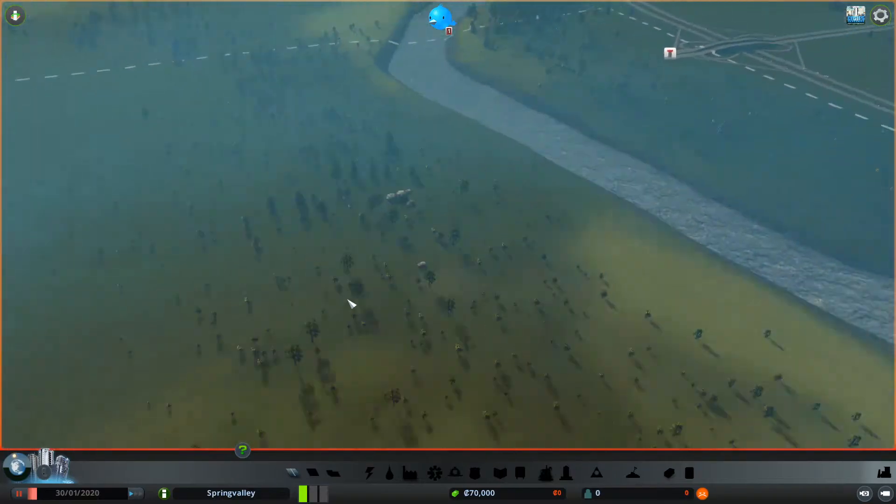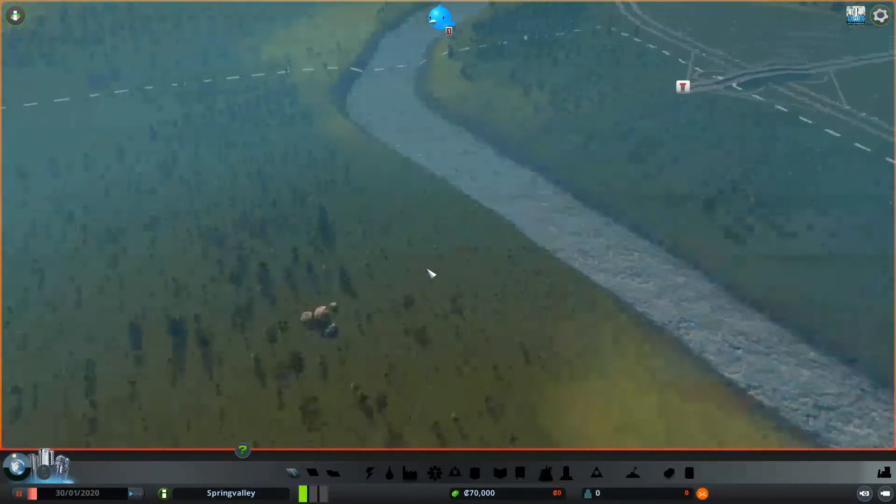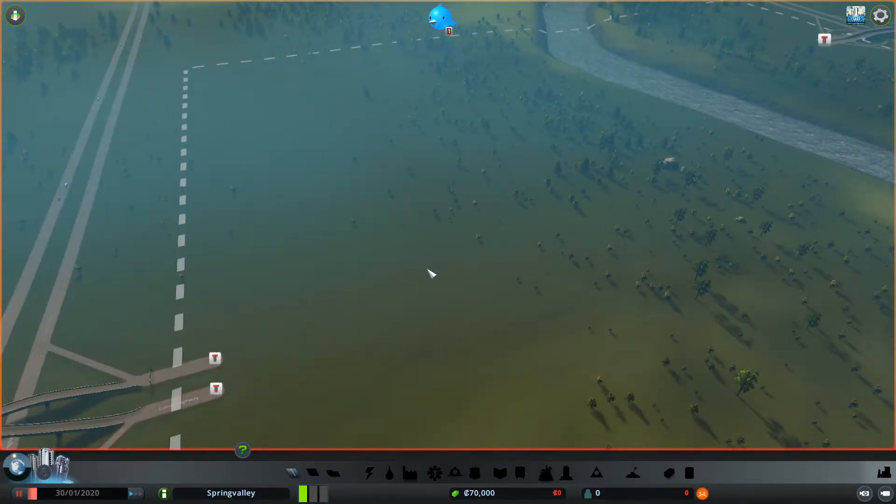I picked a map where we have two ways into this town. What we actually want in the future is to make sure that when those two roads connect, it's a single continuous highway that doesn't have any buildings on it - which is probably one of the best ways to actually build the highway, just make sure it flows right through.